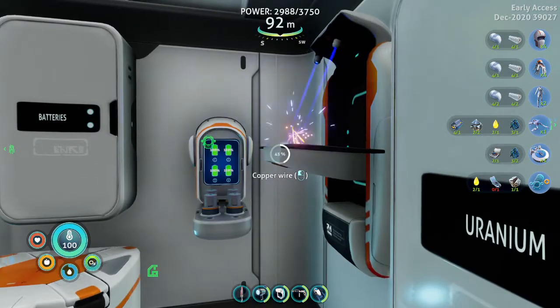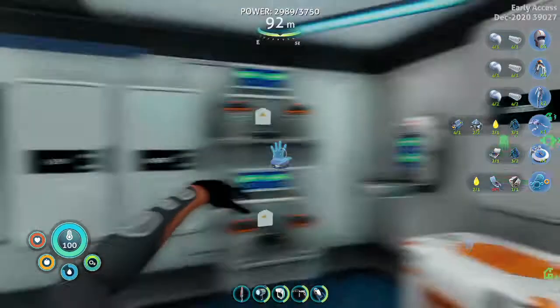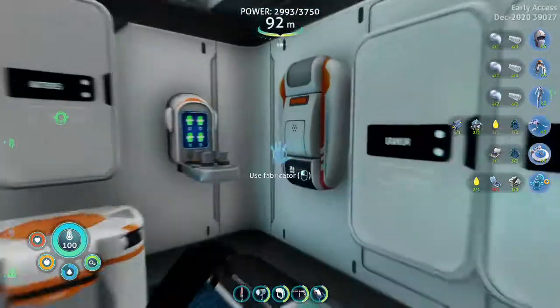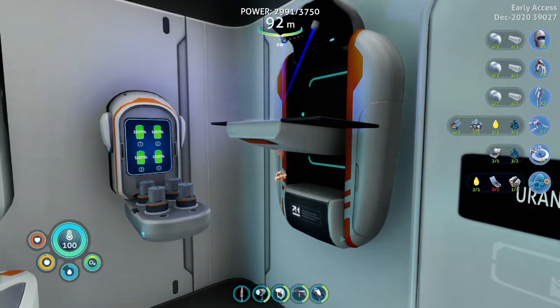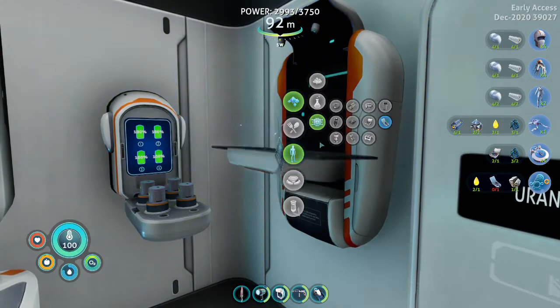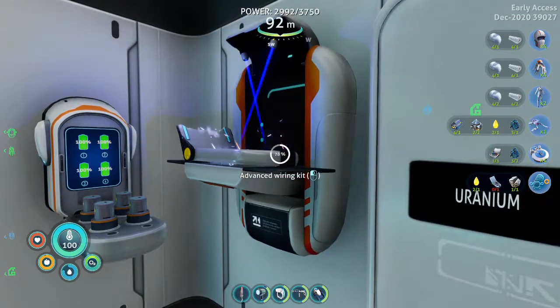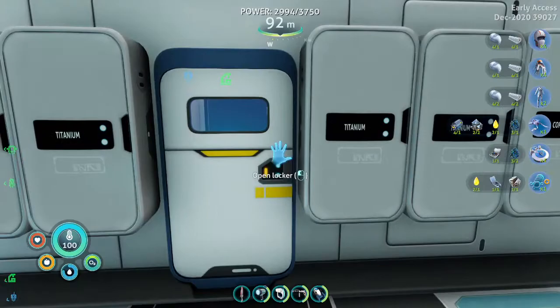Oh, I am managing this perfectly. Now, electrics. Table coral — that is absolutely perfect. Computer chip. Then, advanced wiring kit.